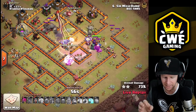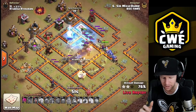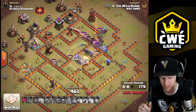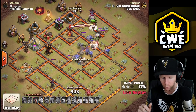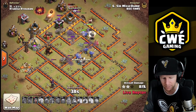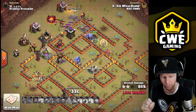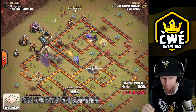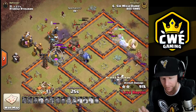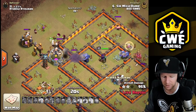A couple of valkyries broke out of the base but he has bowlers moving on with a heal spell, healers, and valkyries on the outside. The queen can actually reach that inferno over the wall. The healers switch over to the valkyries while the bowlers won't get targeted by the inferno beams since the valkyries and queen are tanking them. The queen takes down the inferno with help from the bowlers.